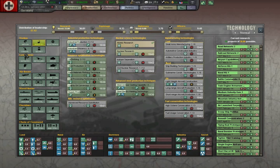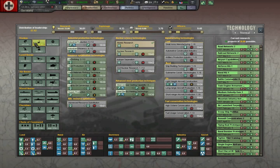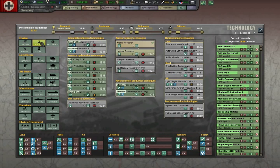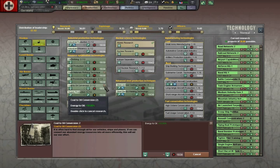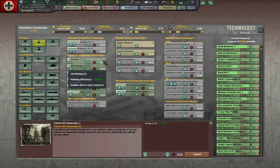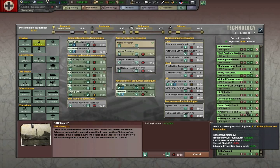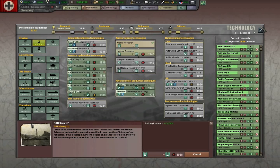There's a lot we can do here to establish our foundations for our government and country. We're going to start with rare materials, coal to oil conversion, and oil refining — that will fill up our current research capabilities. We're going to be switching as these come up to more of these foundational technologies.